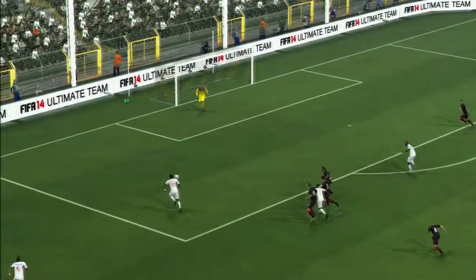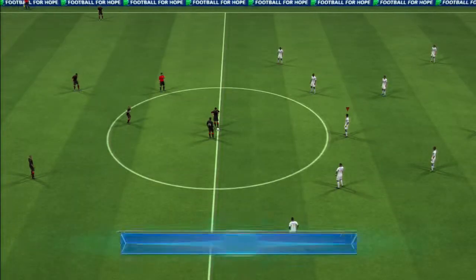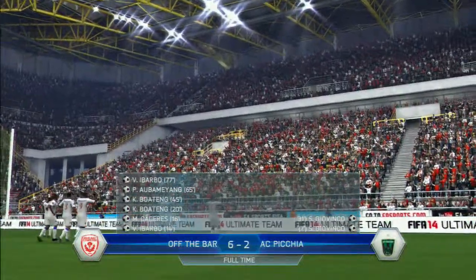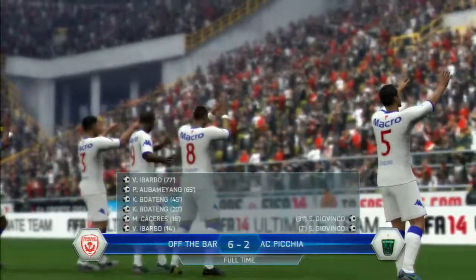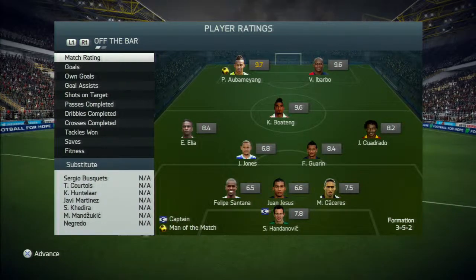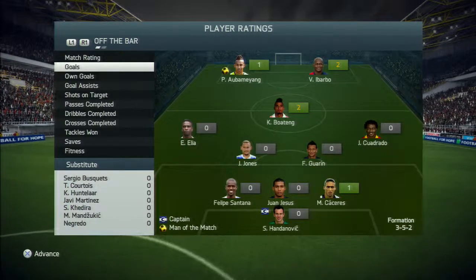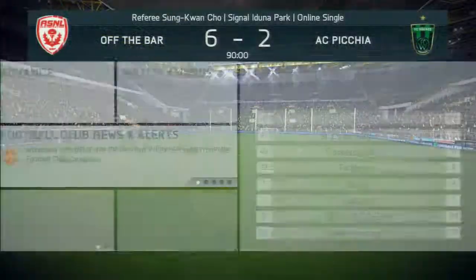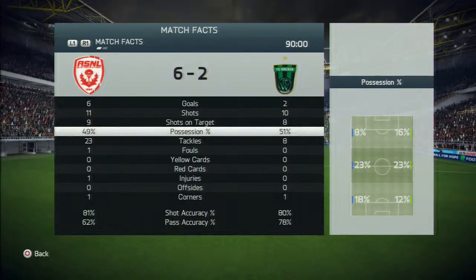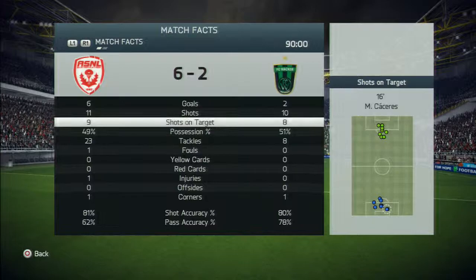A through ball to Aubameyang and Ibarbo scores from what looks like a Vivaldi-style finish. It's the end of the game — we won 6-2, which is a great result showing how strong this team is. Aubameyang got the man of the match, scoring 1 goal with 2 from Ibarbo and 1 from Caceres. Pretty even match overall but we were much more dominant with our goals. Thank you for watching — please like and subscribe and I'll see you next time.